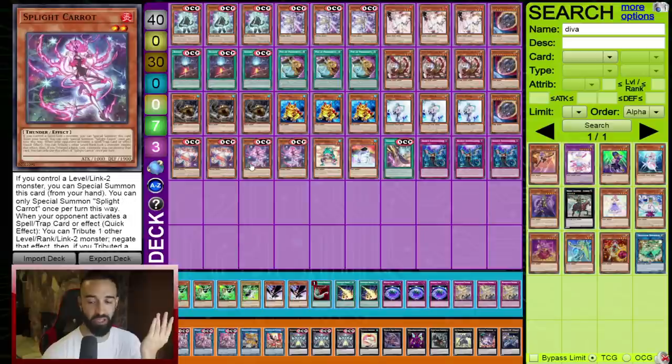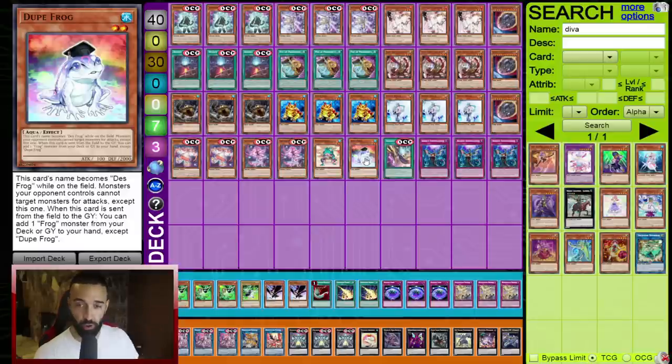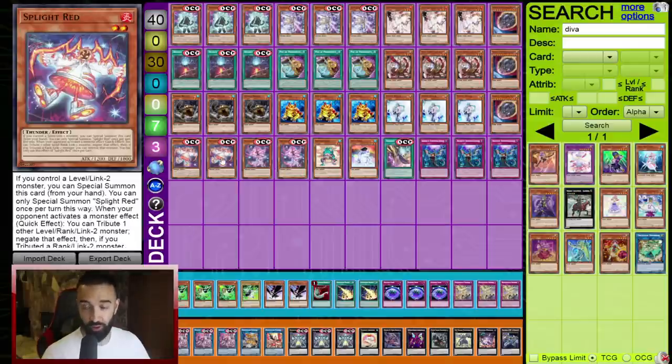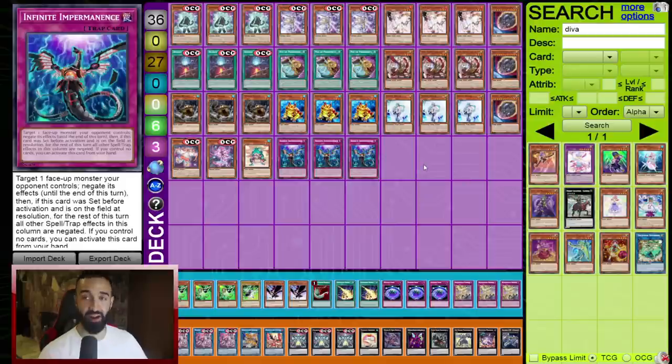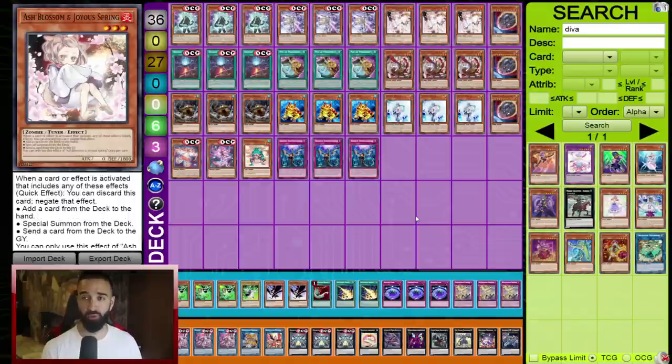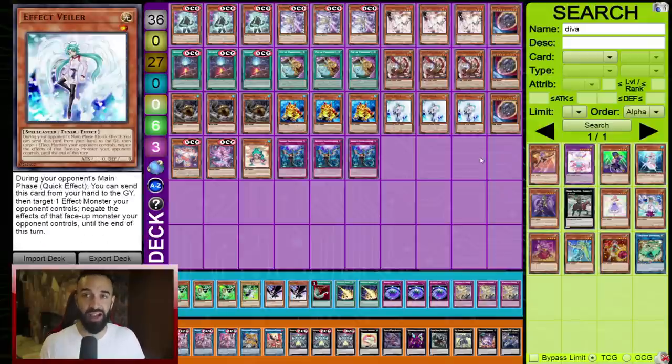You already have so many normal summons with Beaver and Swap — six normal summons in a 37-card deck. You don't want to play more than that. Just decide: Beaver or Diva. Double Red, double Carrot — if you really want to you can play one of each. I also advise playing Dupe Frog. I've played maybe a hundred matches with this deck and there are scenarios where having Dupe Frog to special actually saves the game — but it's a card you can side out. The three cards I side out every single game are these three, and you could side out Spright Smashers too. When you side out those four, you have four flex spots to add whatever you want.